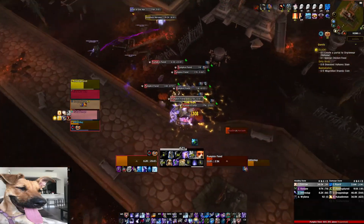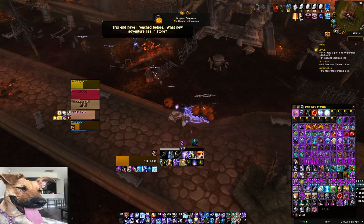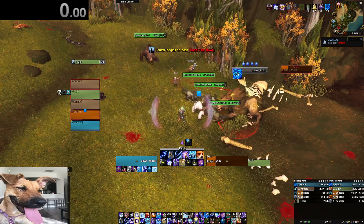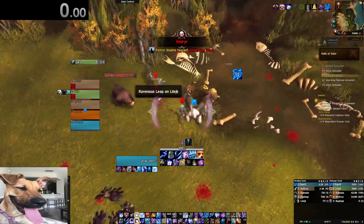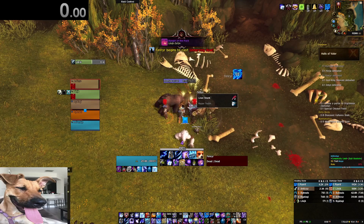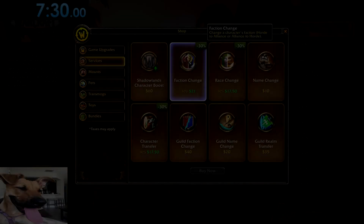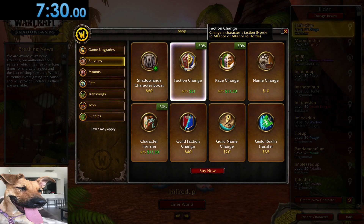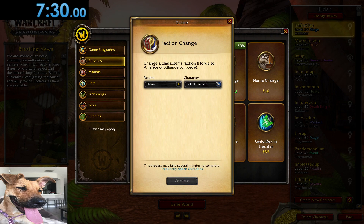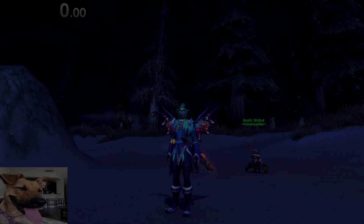At the time, the Hallows End event was going on, so I farmed the Broom, which was basically an instant mount from the dungeon. I also went to Halls of Valor to farm the Trinket from Fenrir, which gives you 30% movement speed if you ever kill anything. I also faction changed to Alliance just to get Shadow Meld to avoid fighting any mobs I didn't want to. After all that, I was ready for the run.